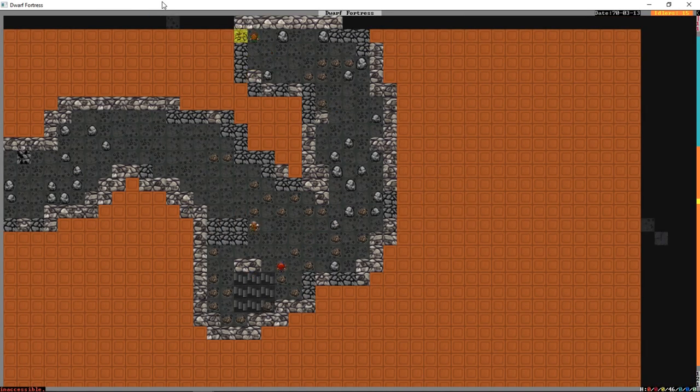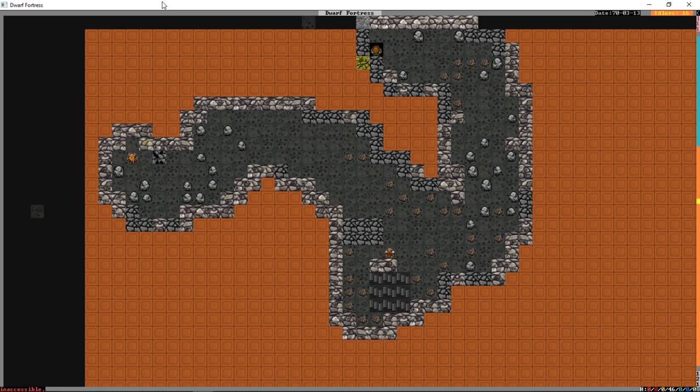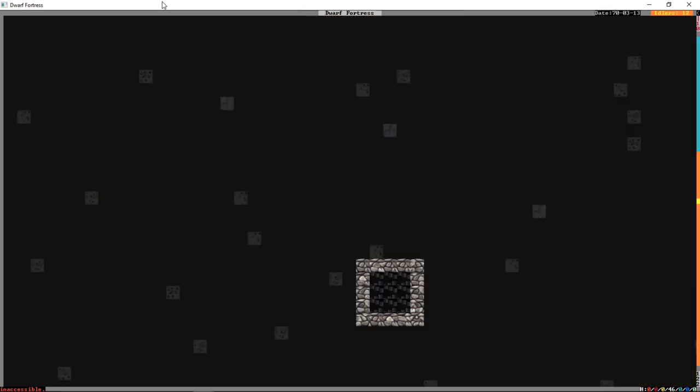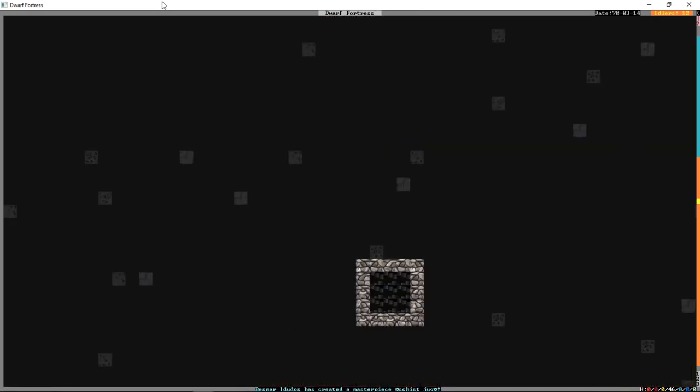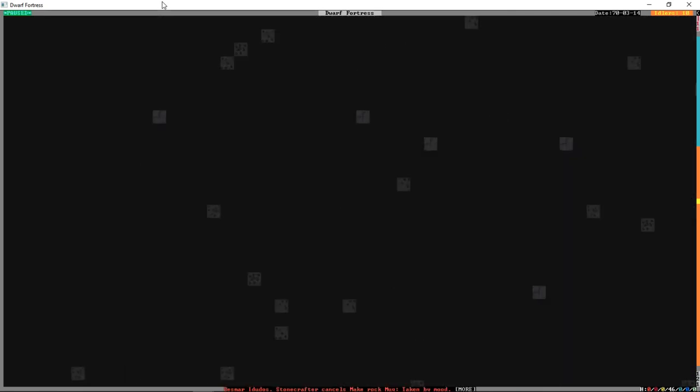The ore we've been given here is this handy dandy stuff called Galena. It is okay for making weapons. You can get ore that is basically useless — some real naff material that you can't actually do much with.